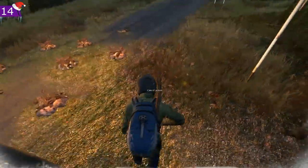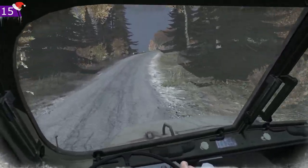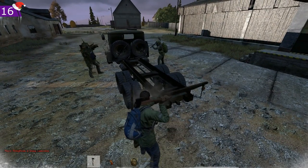Getting into the V3S with a weapon in your hands means you won't do the weapon holster animation when you get back out. While using turbo on the V3S, you use around 25% more fuel, so only use turbo when struggling up hills.